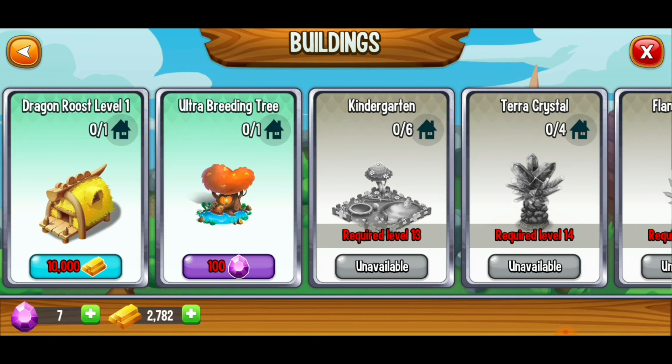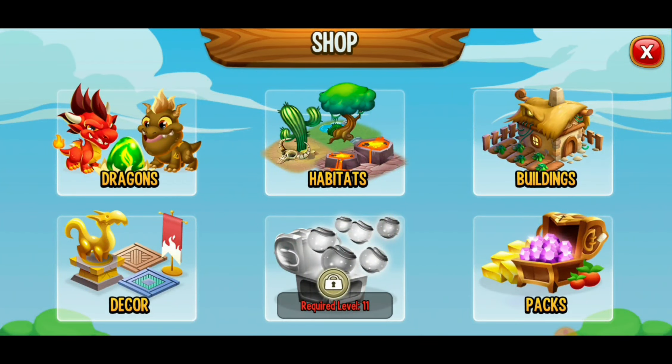When it comes to this game, there are special events that happen, so some day there might be a price reduction on the ultra breeding tree. I'm not going to get it right now. Maybe at level 20 or so that would be more interesting. For now we're not going to be building any new buildings — habitats are also a little pricey.